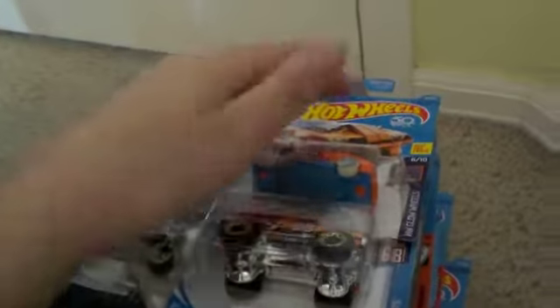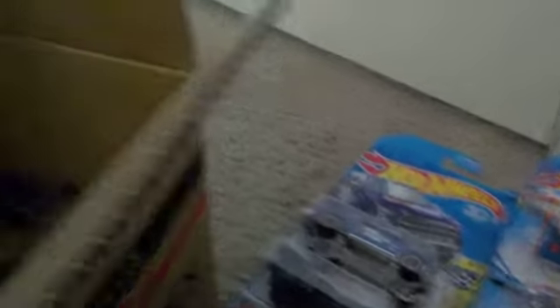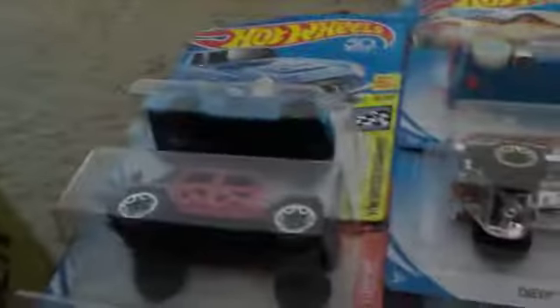Next up, we have the Chevy Blazer and the Hollowback. After this, we get the Fairlady 2000, the 17 Jeep Wrangler, and the 2016 Ford GT Race. And we get the Lamborghini Countach, the MR11, and the C6 Corvette.